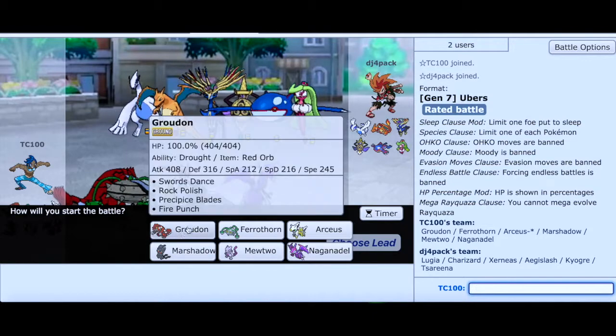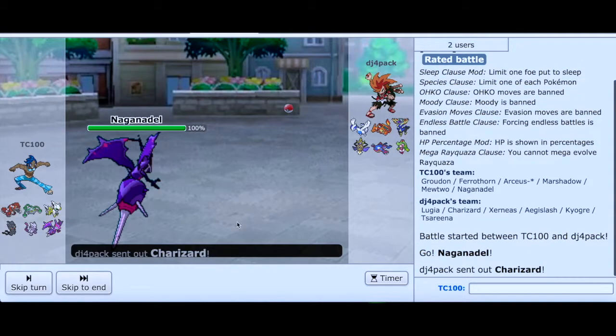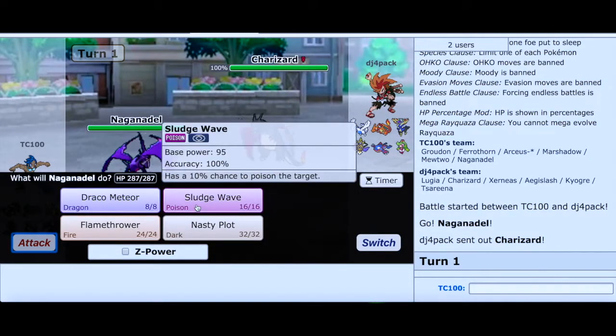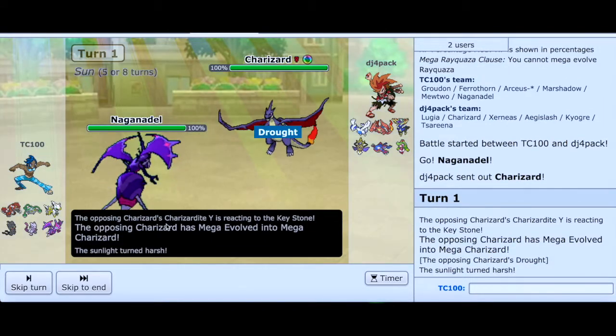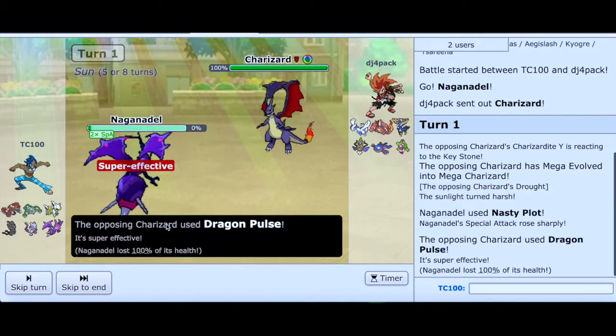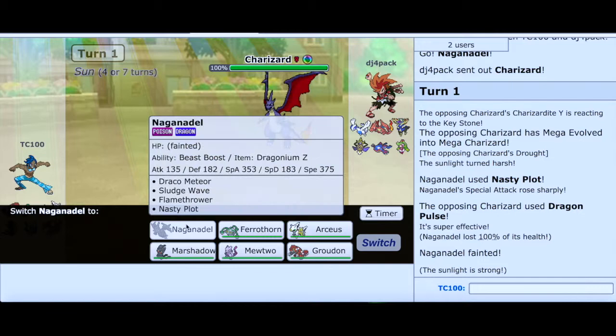Here we see a really good team — I see a Lugia, Charizard, and Xerneas. I'm going to start with Naganadel and go for Nasty Plot right here. I think it's a good choice — set up right away. Oh yeah, it's Geradables — get out of here.